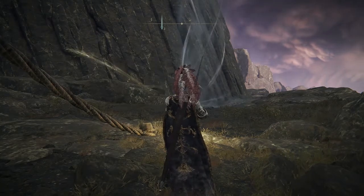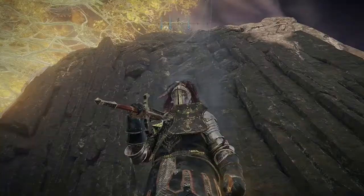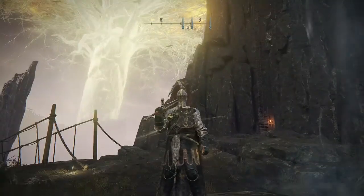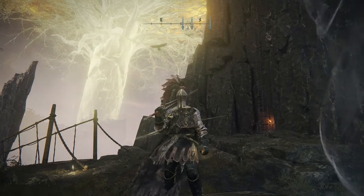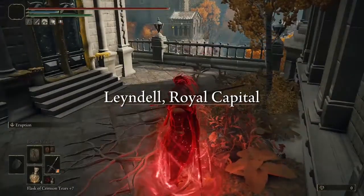Hello everybody, Duke of Flannel here. I'm back with another build. I was working on this the last couple days — it's a Mountain Gelmir themed build. It's level 80. It's also a faith build, so it's got flame art on all the weapons. It packs a punch.